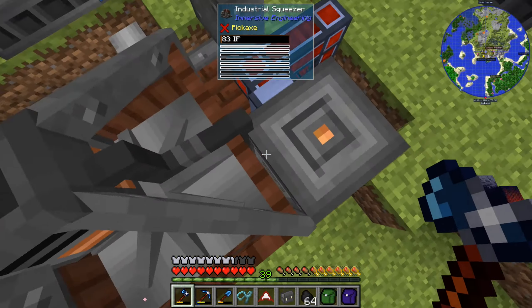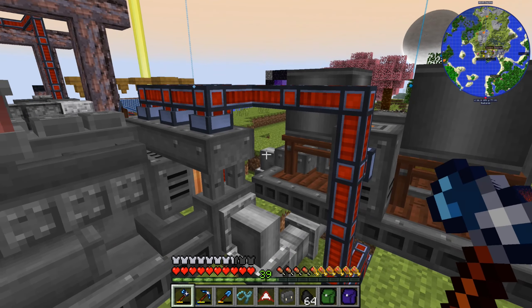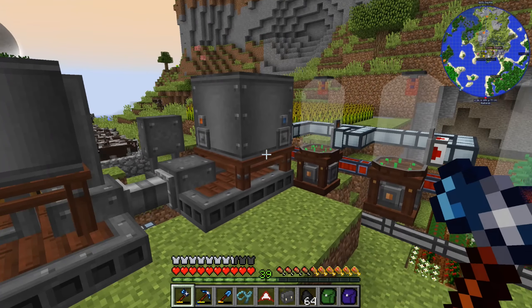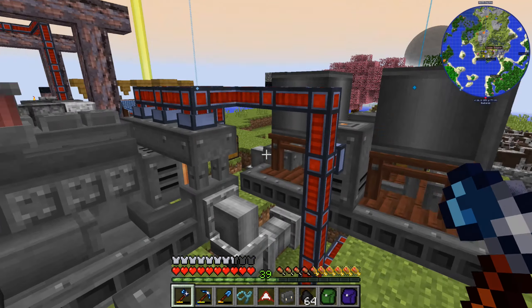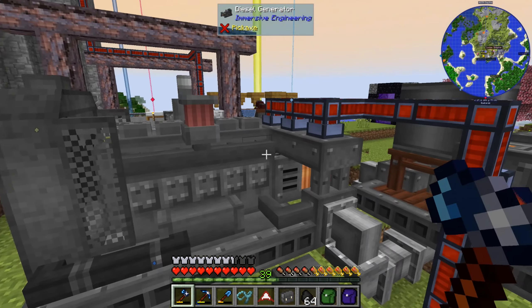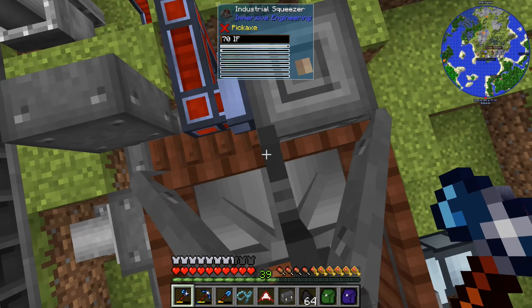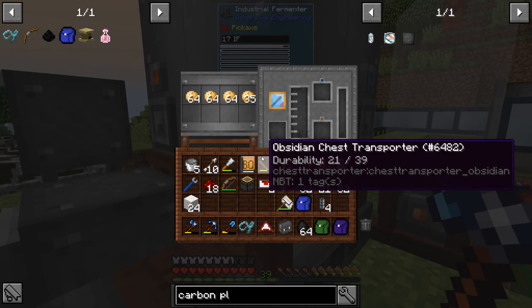One thing I could do is either put batteries on these, which would alleviate it a little bit — not much. Or I could take two of the outputs and just route them directly to the fermenter and the squeezer individually. But it still feels like two-thirds of the power of the generator is just going towards powering the generator, which doesn't seem right to me.